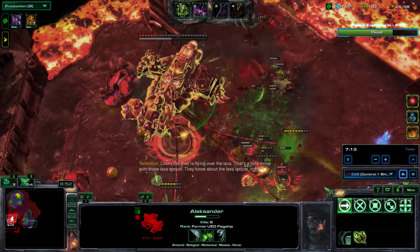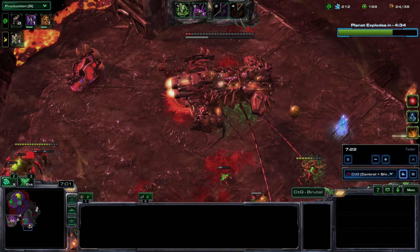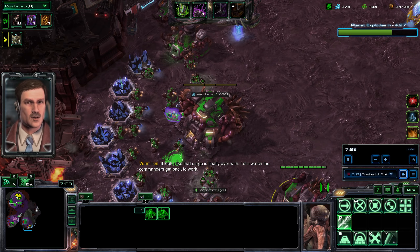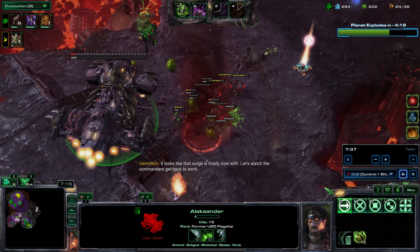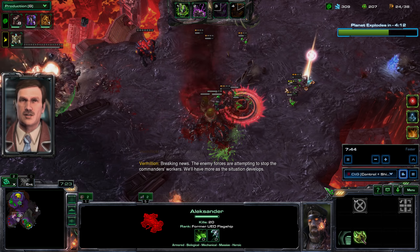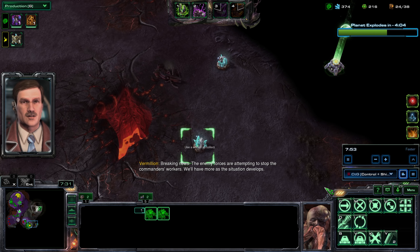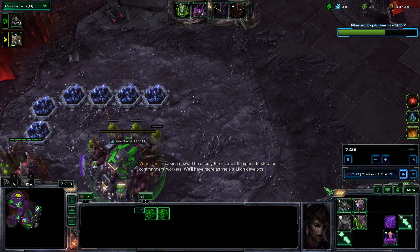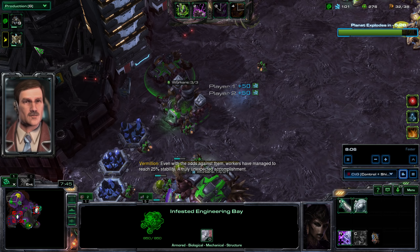I move my infested command center - my Alexander is almost dead, probably from the self-destruction of the lava surge. I move my Alexander over but it gets unceremoniously thrown about by that twister. At least it was able to clear out that escort, so I'll be able to send my dudes to collect the crystals. Something nice to come out of it. Now I'm focusing on getting my economy up - my ally is also focused on getting his economy up.